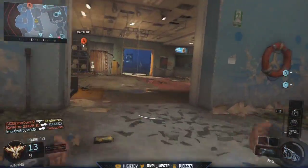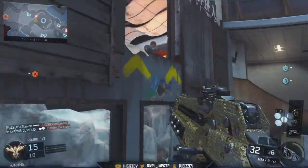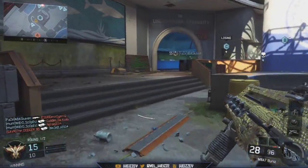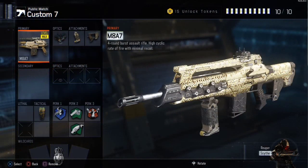I'm going to do the exact same thing, so first off we are going to put the class setup on screen right now. You guys can see we have the M8A7 — probably the most powerful assault rifle in the game, probably close to the Mana War if not better. I just like the M8A7 a lot, and I used the M8A1 a lot in Black Ops 1 — they're very similar.